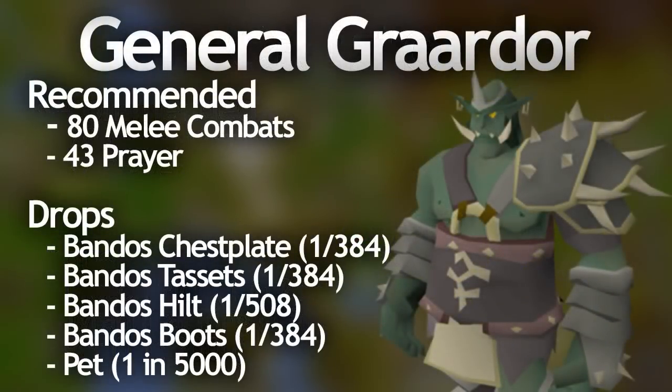Provided you have an experienced tank, Bandos is probably the easiest God Wars boss to kill. To kill him effectively you need a team of at least 3 people, all with at least 80 in all combat stats. He drops the Bandos armour pieces along with the hilt and boots, and also drops the pet Graardor at a rate of 1 in 5000.